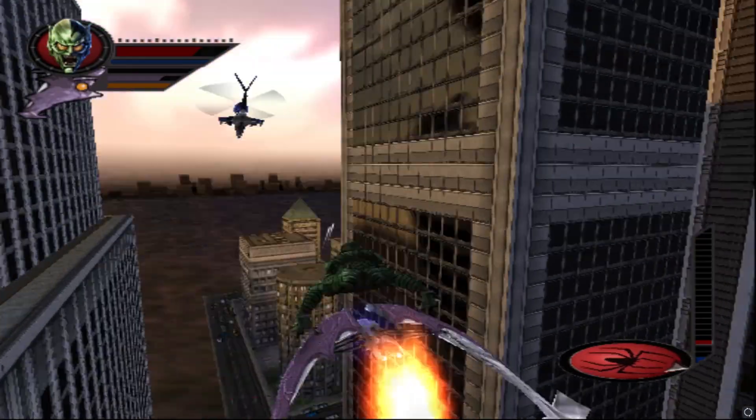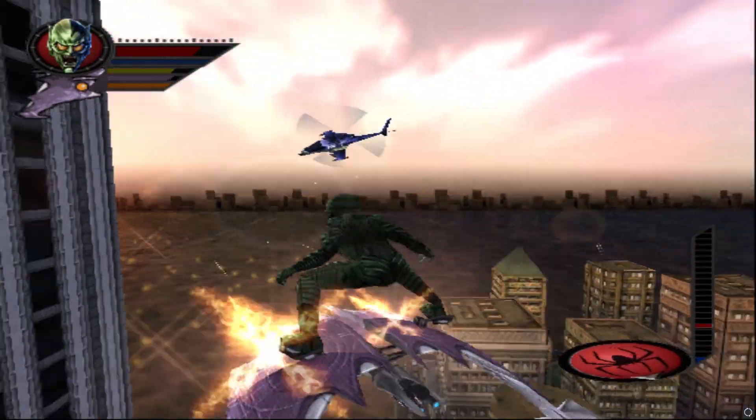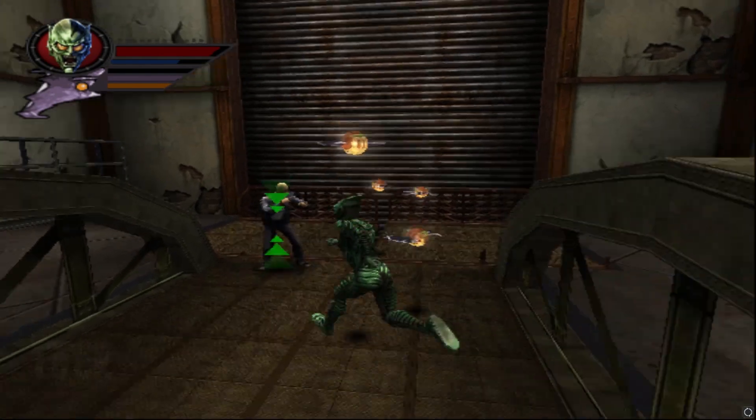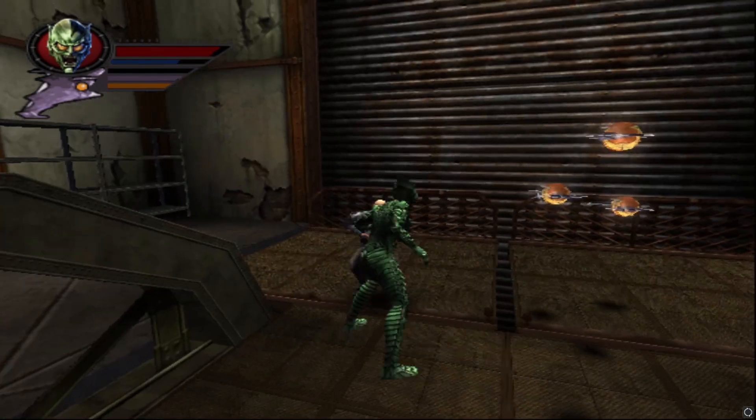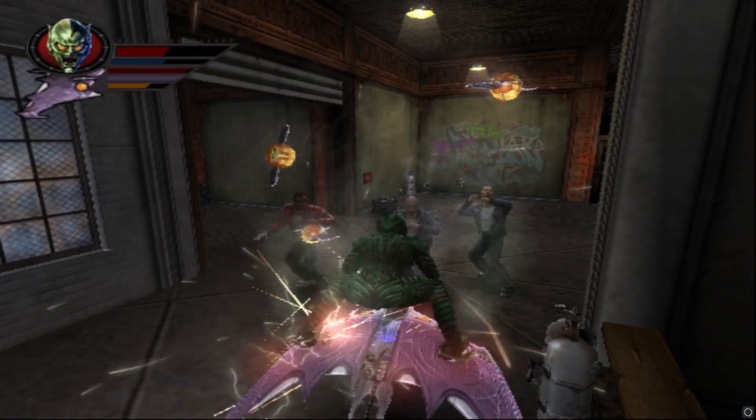This game has one of the coolest New Game Plus options I've ever seen. Once you beat the game on Hero difficulty, you unlock the Green Goblin as a playable character. You play as Harry trying to figure out what happened to his father. The levels are the same, but he has new dialogue and it's a lot of fun to use all of the glider's guns and bombs.